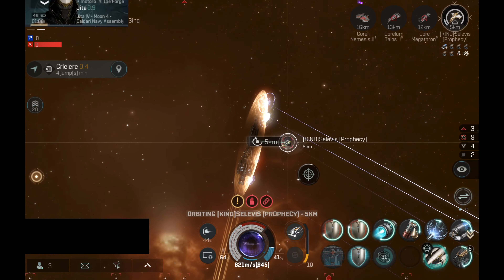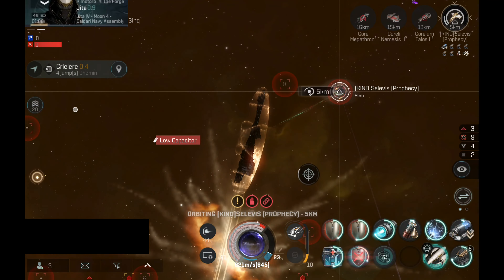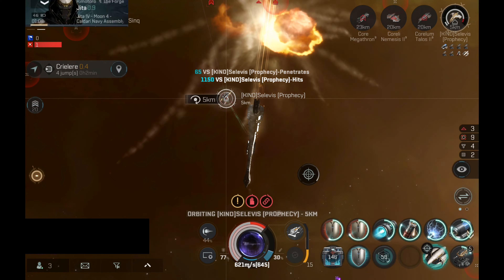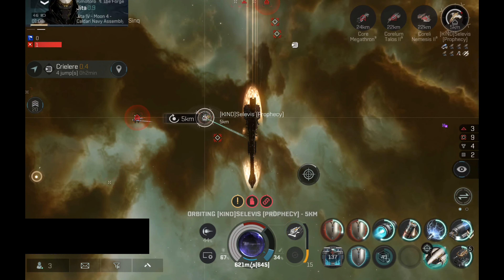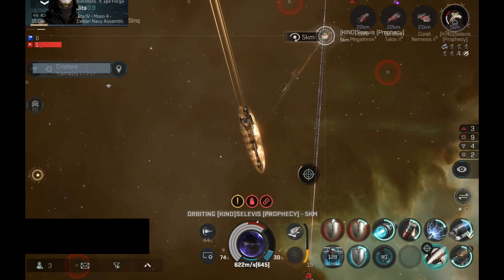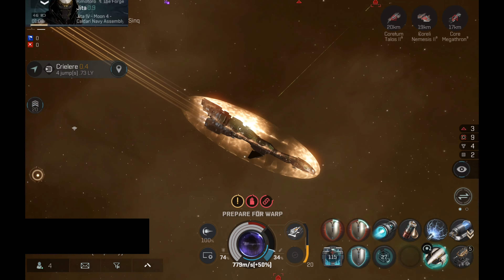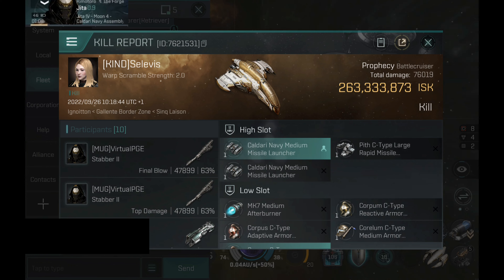I've lost probably like 500 drones in 4 months or something. The Prophecy is still in low armor — I'm slowly dealing damage. I think the Prophecy also stopped using the adaptive armor hardeners, which means the Prophecy lost capacitor. Now the Prophecy is into hull, and now I'm doing a little bit more damage. The Prophecy has been destroyed — that was a very nice fight.